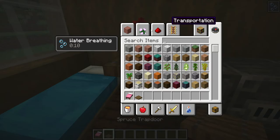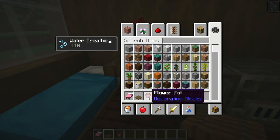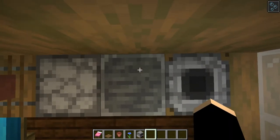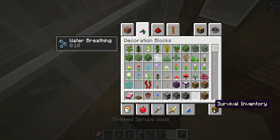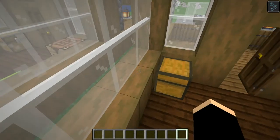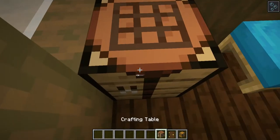You also need a spruce trapdoor. Grab your flower pot and a flower of any kind — we'll use the cornflower for a little example. Next you need a furnace, a glass furnace, a smoker, white stained glass panes, stripped spruce wood, and a chest.